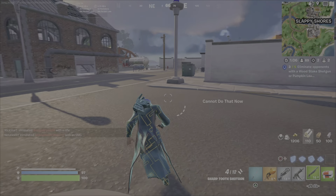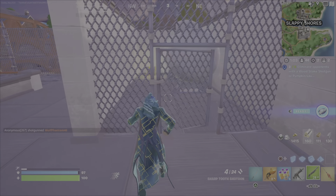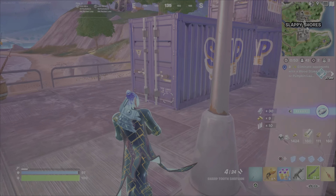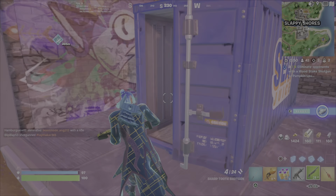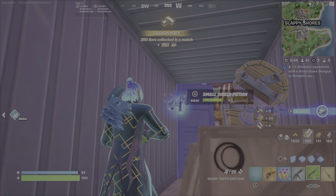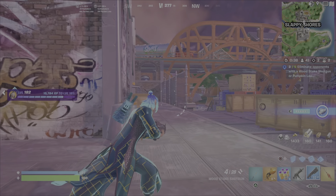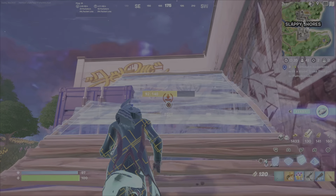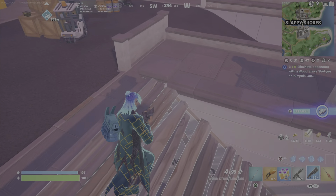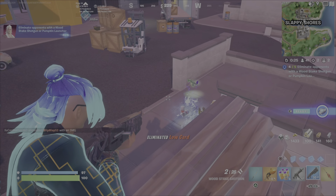At this point I have no more ammo in my pumpkin launcher, so I go on a mission looking for the wood stake shotgun. I retreat and keep searching — I know there's usually a chest here and get lucky. Within the chest is a wood stake shotgun. I pick it up and go after the low-card guard who was just shooting at me. I build up and use the high ground to my advantage, wait for the low-card guard to appear, and two shots — they're dead. That's four of five.